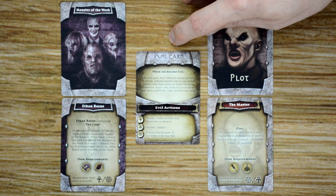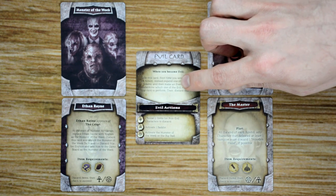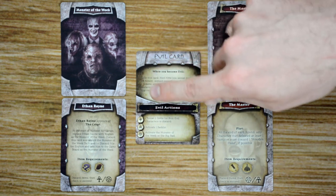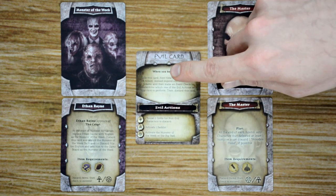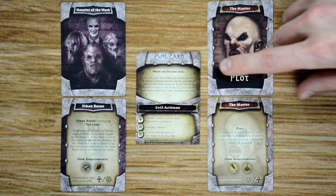Then we have the evil card. At some point during the game, characters may go evil. If they do, you give that character this card, and they resolve its effects during their turn as their action. Then the card is discarded and they revert back to their normal selves.